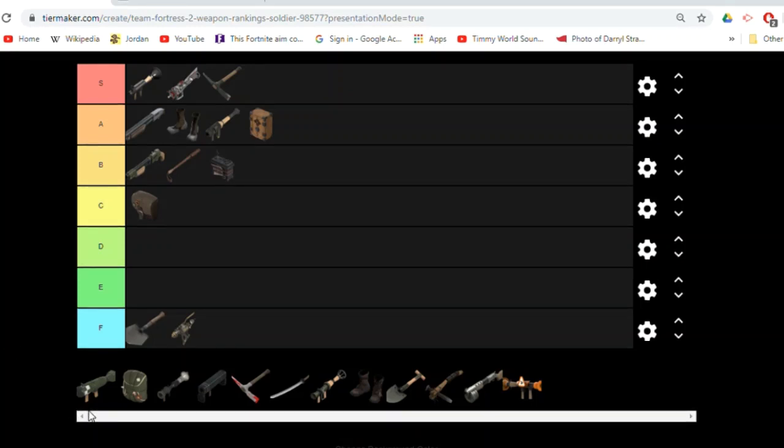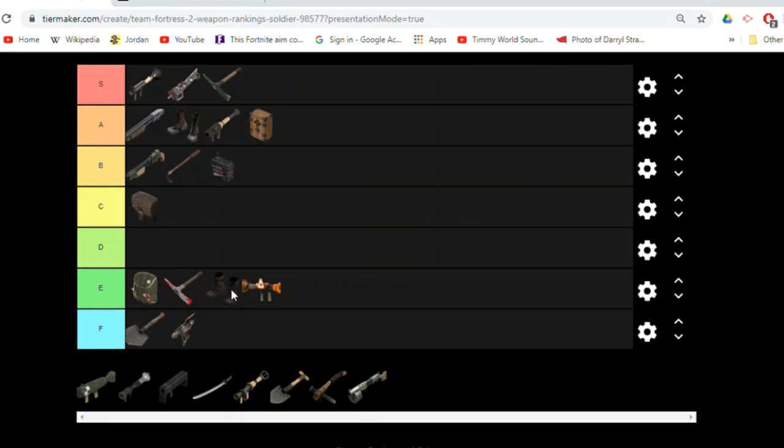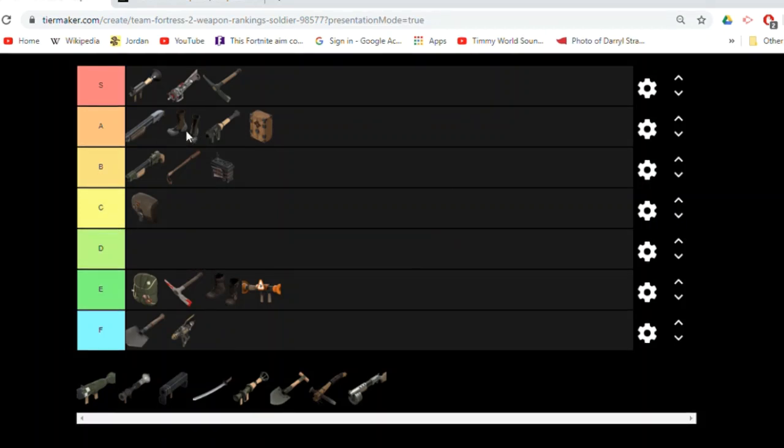I'm going to put in E the items that you might rarely see. The Rocket Jumper is not going in F, because think about it — there might be one random time when you might want to use any of those four weapons: Base Jumper, Equalizer, Mantreads, or Rocket Jumper. But you're never going to want to use the Bison or Shovel. Like, there could just be a random time — maybe 10 seconds left on the clock — where you use the Rocket Jumper to avoid damage when rocket jumping to get to the cart or point as fast as possible. The Mantreads have some use, but you're never really going to want them over a Shotgun, Gunboats, Conch, or Buff Banner. But still, more useful than the Bison or Shovel.